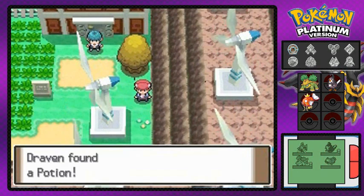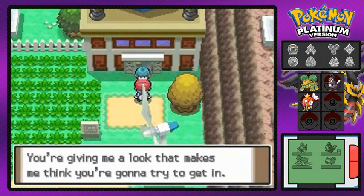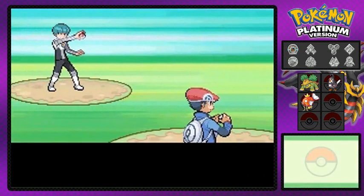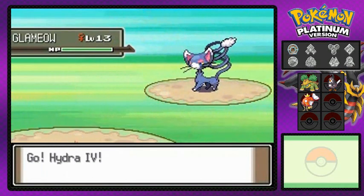We found a Potion, which is nice. There's a Team Galactic member right there — he's saying you don't work at the Valley Windworks and ordered everybody out. I'm gonna battle him because he's not listening. Here we go again guys, another Team Galactic member who has signed his death warrant.